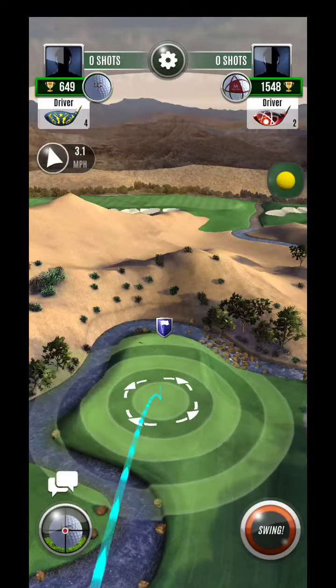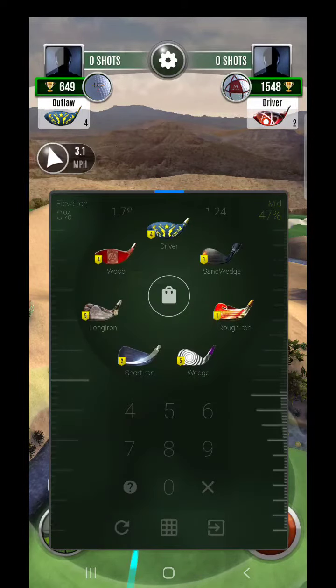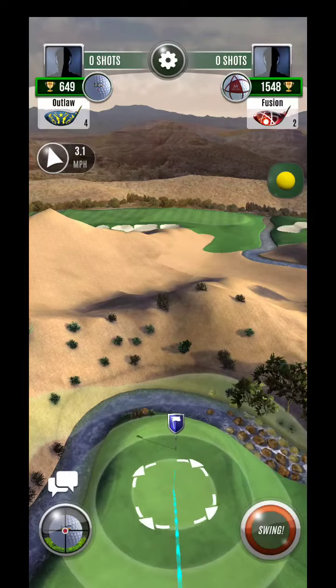Hey guys, what's up? This is Wolf Creek. You can see back pin location, a little bit tougher here, especially without our backspin. So we're going to be a little bit outmatched on these. You'll see right around one ring. I usually play this whole downhill though.